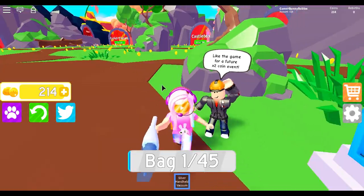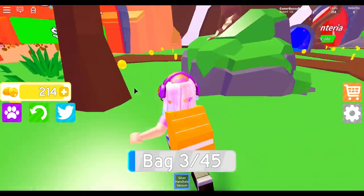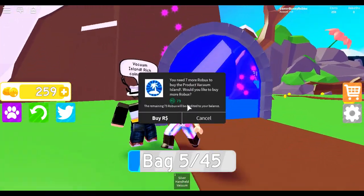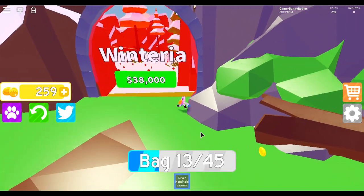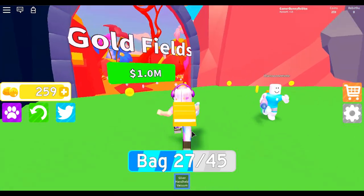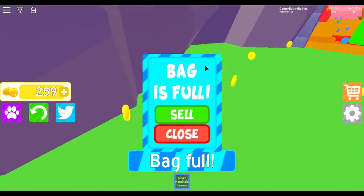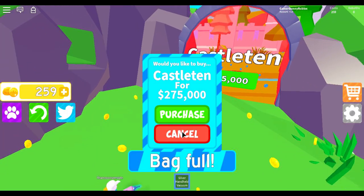Like the game for a future two times coin event. I'm gonna like the game later after I record. Vacuum island — coins here! I need 79 blue box. I thought it was just for free. Winteria — what's the Christmas thing up there? Volcanic, which looks really really cool — it looks like ice cream. Gold fields I've already talked about, but it's so cool — there's flowers everywhere, coins over here, and there's a castle tent.